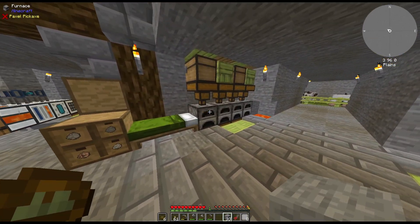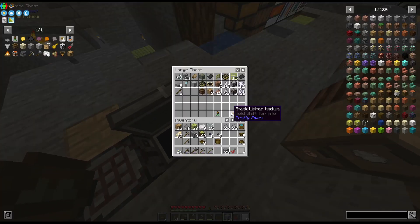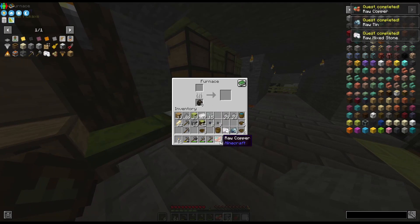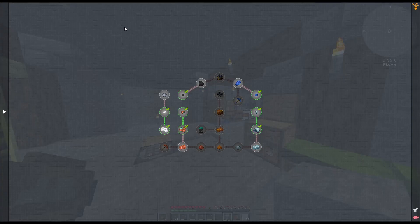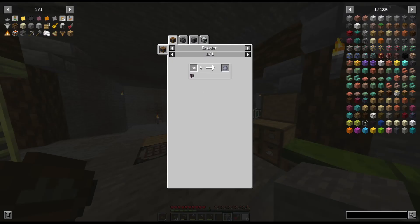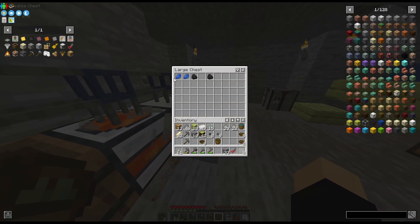You can set it so that if you want a certain item, it routes accordingly. Oh wow, we did a lot actually. Stone fragments — mixed stone fragments. That's really cool.